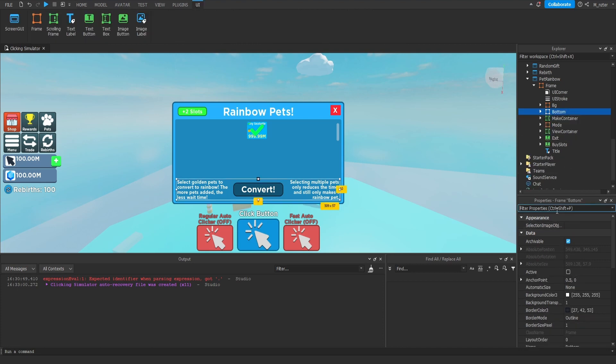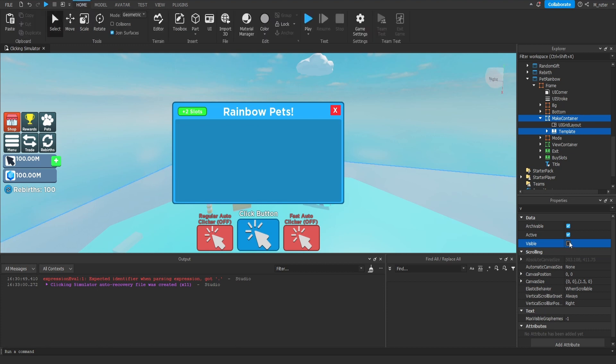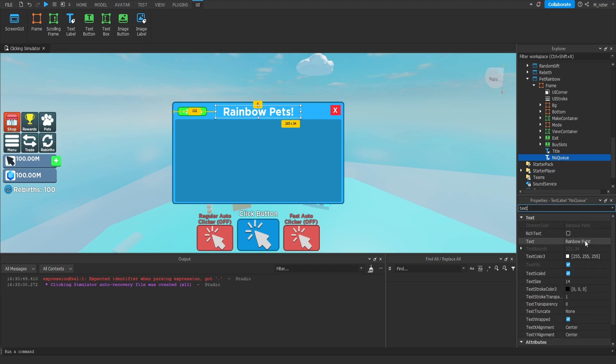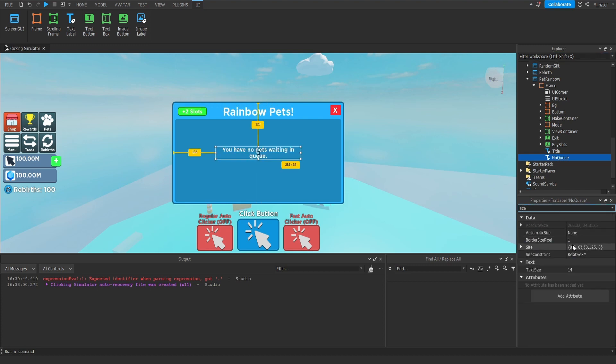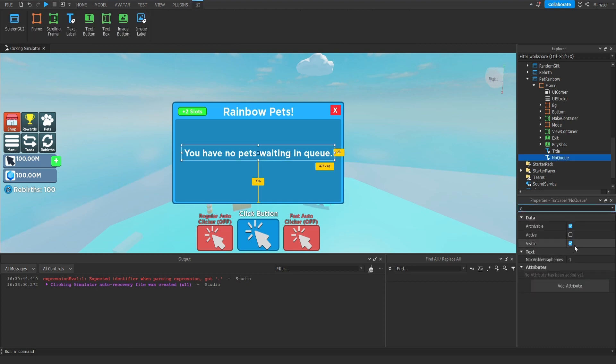Set the Bottom frame visibility to false, then go into the Make Container and set both the template and the Make Container itself to false as well. Add one more text label — duplicate the title text label and rename it to No Queue. Set the text to 'You have no pets waiting in queue.' Center it both horizontally and vertically at 0.5 and 0.5, and resize: X scale to about 0.8-0.9, Y to about 0.15. Set the visibility of this to false.